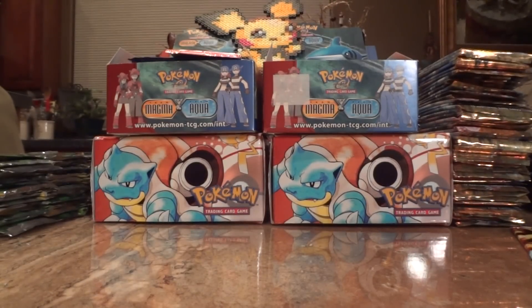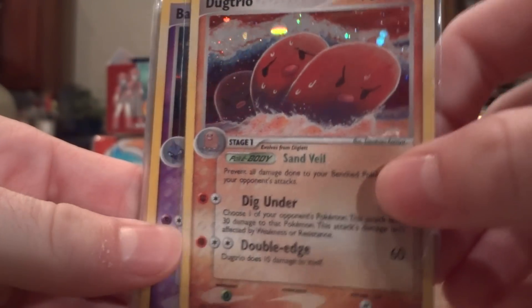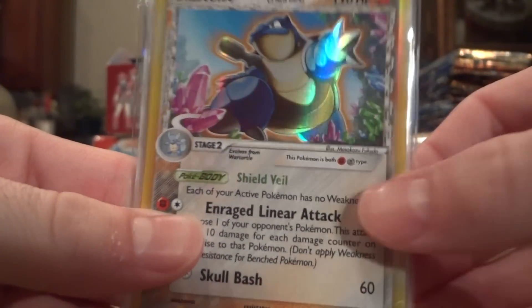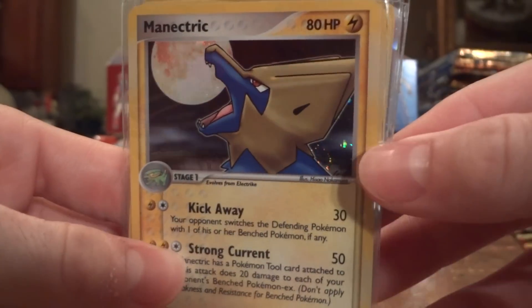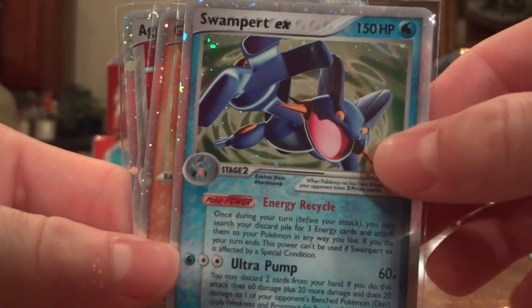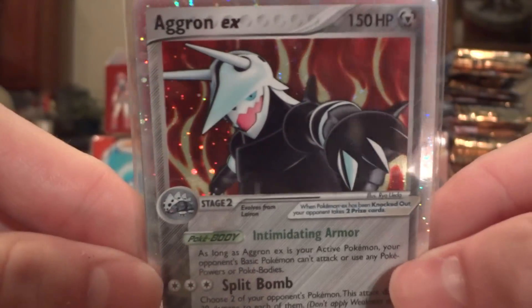So overall, really good pulls — pretty happy. Three EXs and a ton of holos. Here's a Mawile, Dugtrio, Wynaut, another Dugtrio, another Wynaut, Sableye — the other one I got — really cool Blastoise, in spite of being Delta species, Wigglytuff, Camerupt. It's a really cool outline on Wynaut. Swalot, another Wigglytuff, and then Swampert EX, Groudon EX, and then the Aggron — which is awesome. I'm not sure which one is my favorite, probably this one. Very nice.